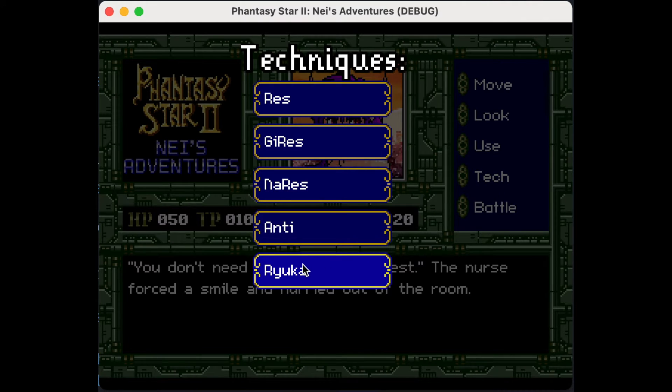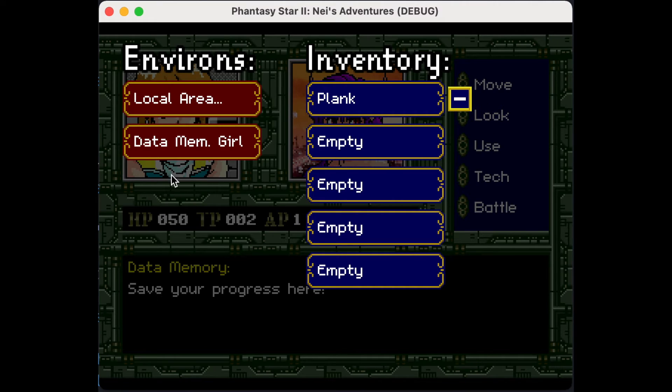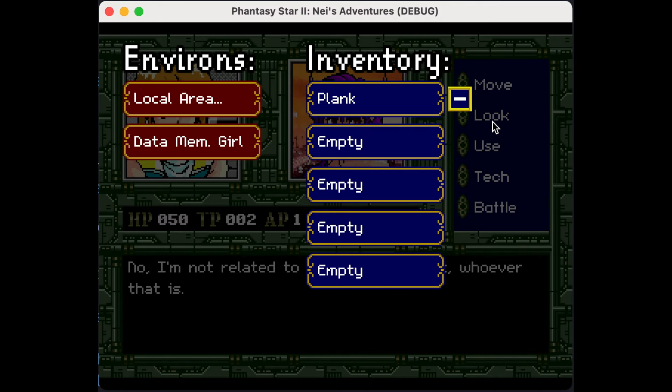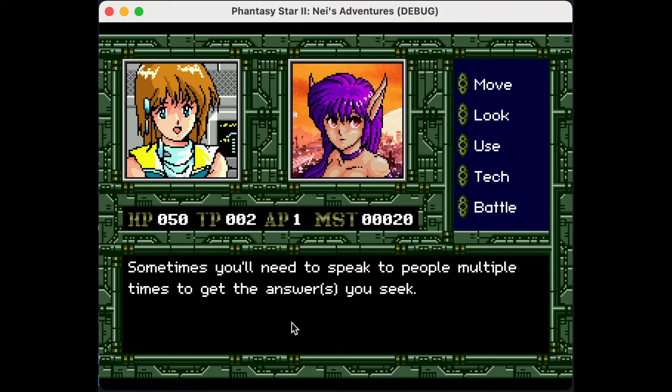Now you're free to use techniques, and you can use Ryoka to go to data memory and save your game — that's not implemented yet. But you can see some of the various responses I've written — there are about 16 or 17 now, and every time you talk to her she'll tell you a new one.